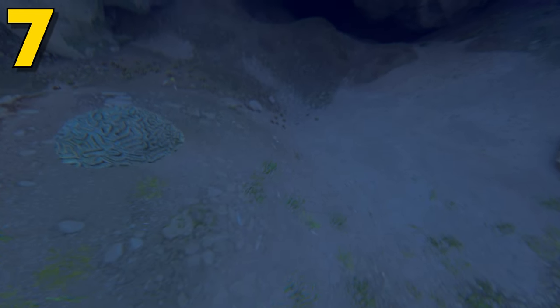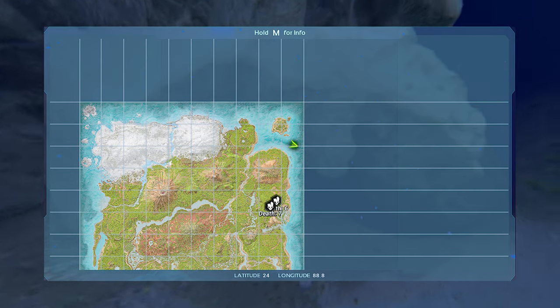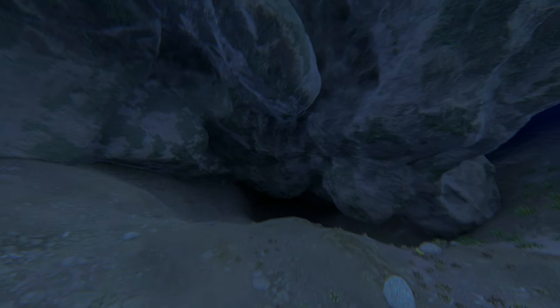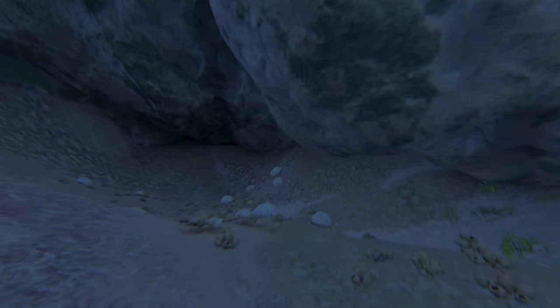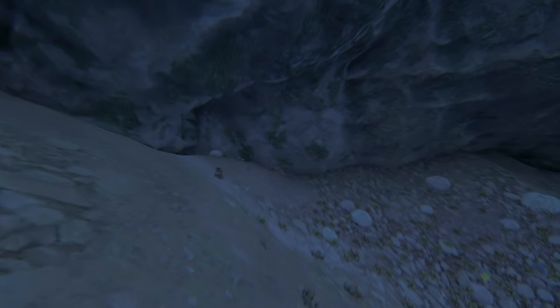Coming in at number 7, this can be found at 24.0 latitude and 88.8 longitude, and here it is on the map. Now this one can be found over near Herbie Island. This location is similar to the last one, just much bigger. The entrance to this area is a lot bigger, so defending it is going to be a little bit trickier. This one is meant for a slightly bigger tribe, like a three to six-man tribe, looking to build a nice hidden underwater spot. You can easily push far back in here, have a lot of room, and use it as a vault area to store some of your main loot. A lot of people really aren't going to mess with you here.